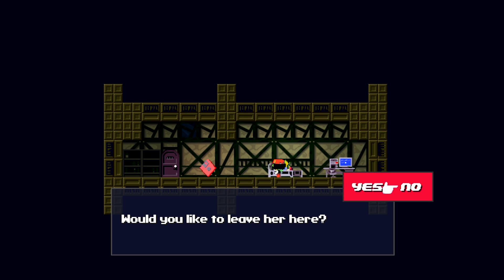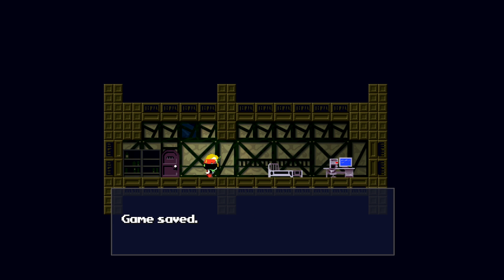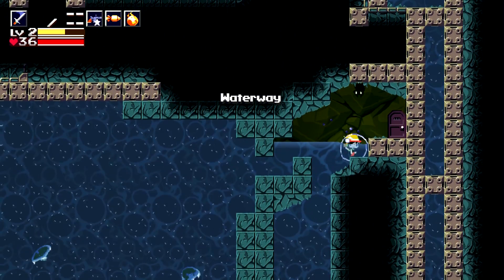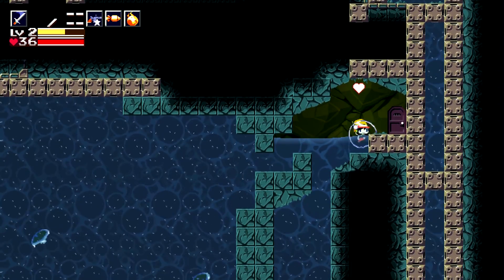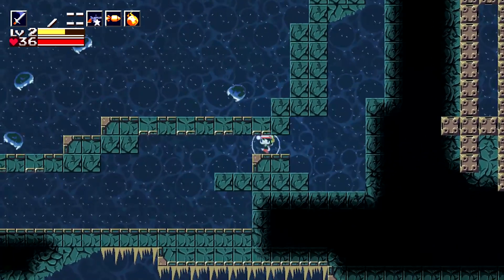'Would you like to leave her here?' No. We're not leaving Curly Brace here — you cannot leave Curly Brace behind, we need to take her with us. Now after saving the game, let us go. As a note, this down path right here — if you accidentally get sucked into it trying to make it over to this door, you can't get back up. So please keep that in mind.